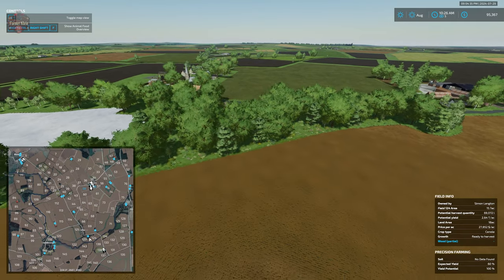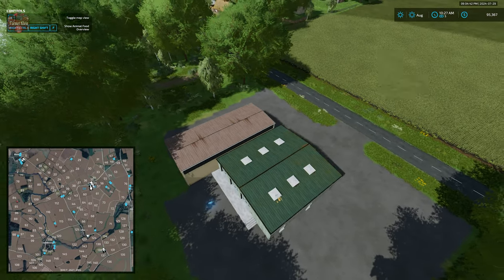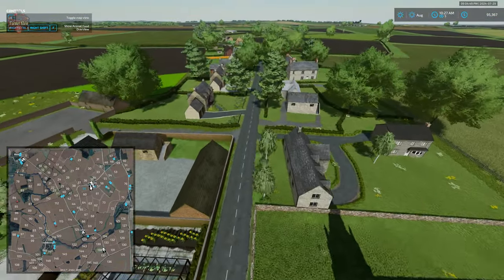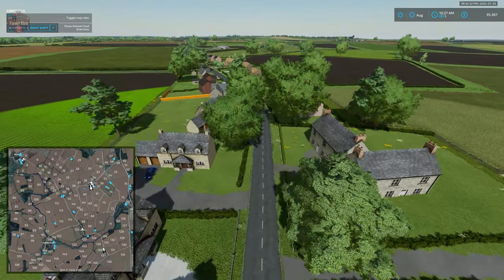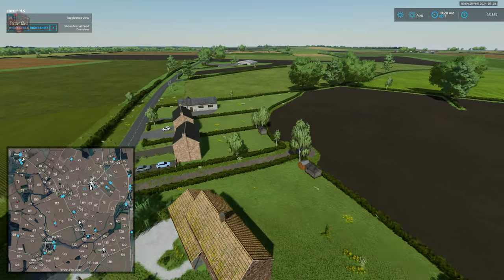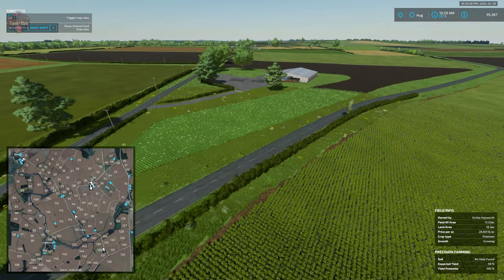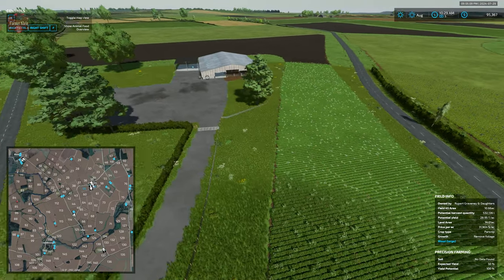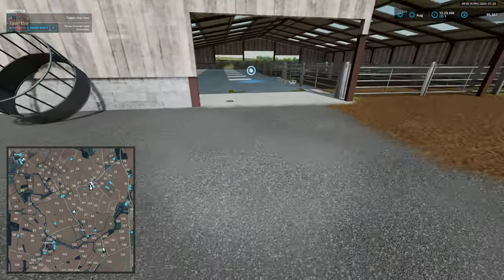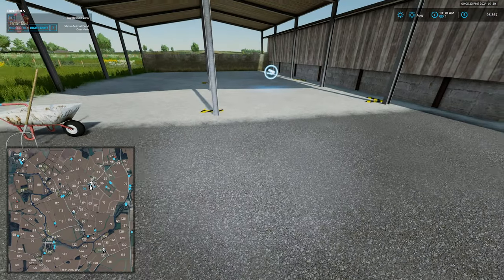Just to the east of field 123 we come across another sell point. Continuing up the road we find our animal dealer and bale sell point just to the west of field 45. Now let's start talking about our scoring. The map gets zero points for productions being built in or areas set aside for such — although we could possibly give it a point for that large open farm area, and overall there are no productions built in.